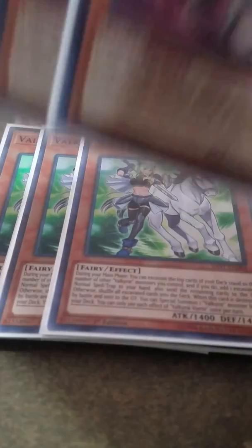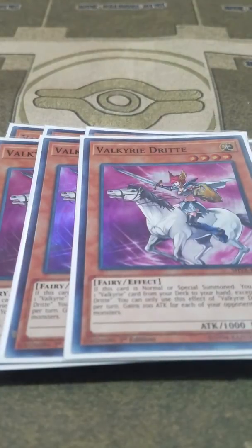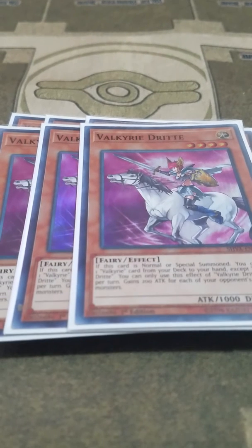Then I play three of the original Valkyrie Drita. When it's normal summoned, you add one Valkyrie monster from your deck to your hand besides itself, and it gains 200 attack for each of your opponent's banished monsters.